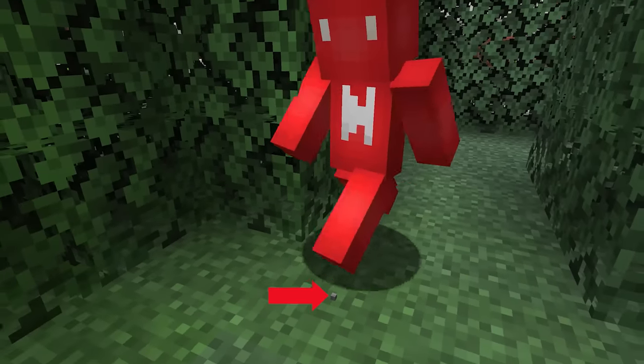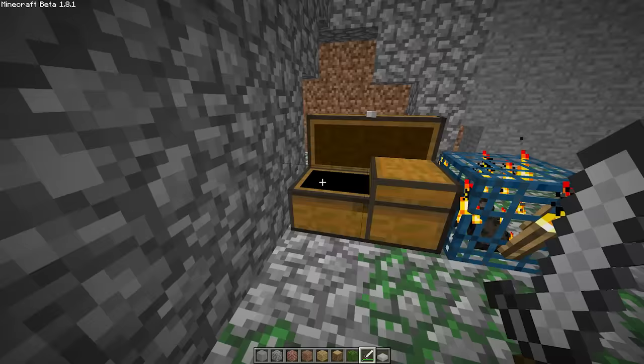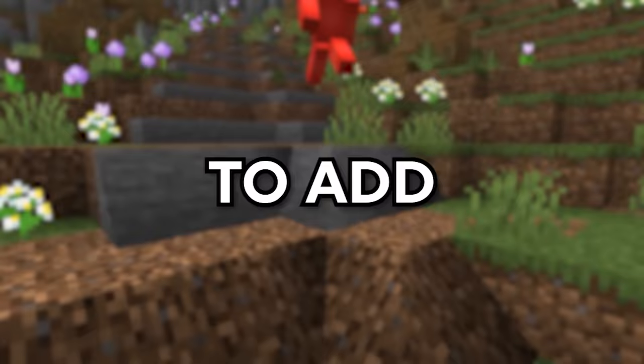This is the smallest block in Minecraft. This is a triple chest that generated naturally. And these are the illegal build hacks Mojang refuses to add to the game.